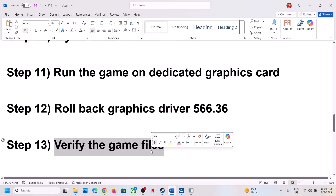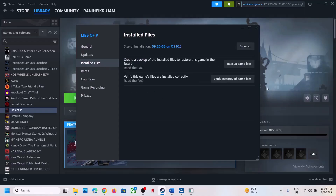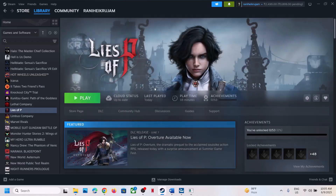The next step is to verify the game files. Right-click the game, select Properties, go to the Installed Files tab, and click 'Verify integrity of game files.' Once the verification is 100% complete, launch the game and check.